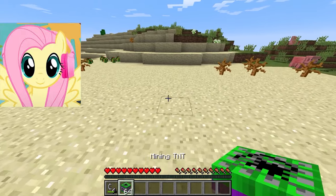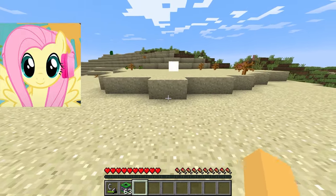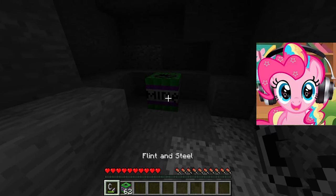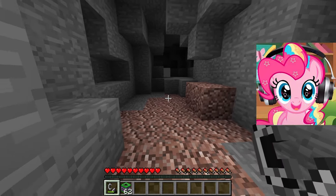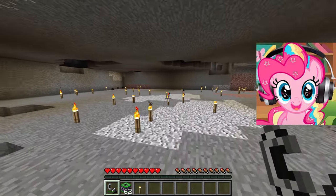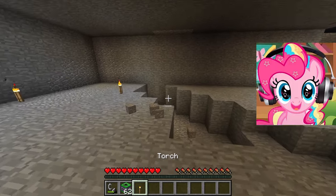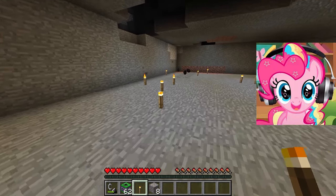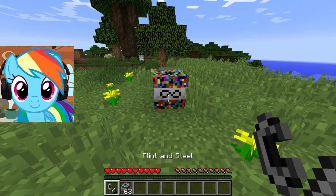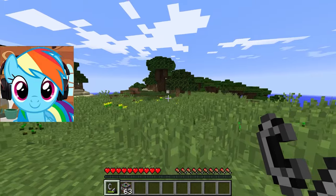The next dynamite is called Mining TNT, and I'm very interested in how it works on an open surface. It works very well on the surface — we understood its working principle! Now we'll go down to the cave and try it out there. Oh my God — it's digging a very big hole and only digging ore while removing the rock! Mining TNT was good. Now we have Everything TNT — I wonder how it works!